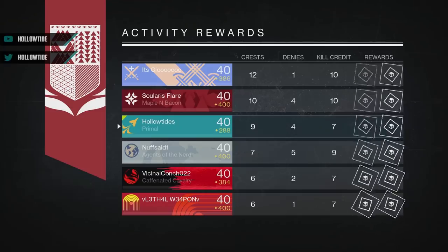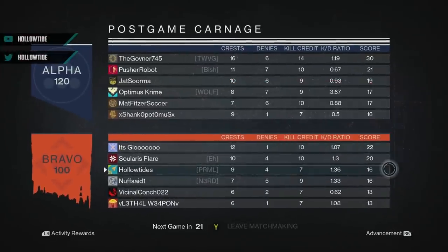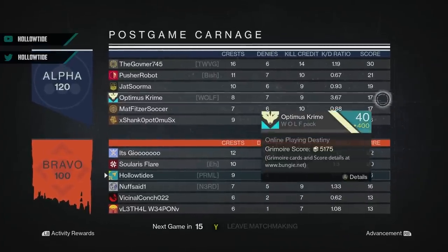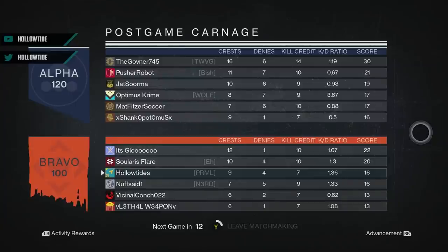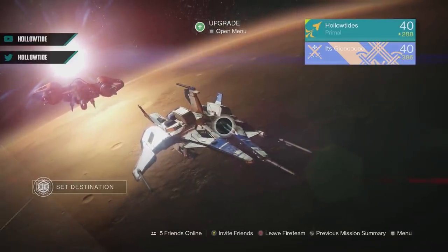Definitely didn't do amazing — we got two Strange Coins so that's nice. KD-wise we're at 1.36, one person on their team did outstanding. Hopefully Bungie will implement some sort of patch and weapon balance to make pulse rifles like this one — the lower rate of fire, higher impact — more viable in the Crucible, because I just want to use it, I love it so much. That's going to do it for the video, ladies and gentlemen. Leave a like, subscribe for weekly Destiny content — Monday, Wednesday, Friday mostly. Catch you guys in the next video, peace out.